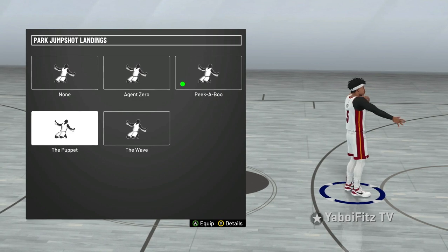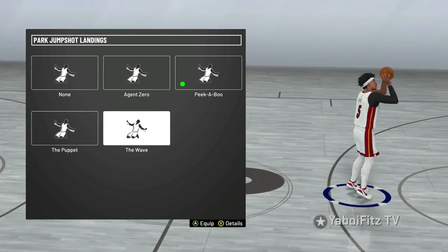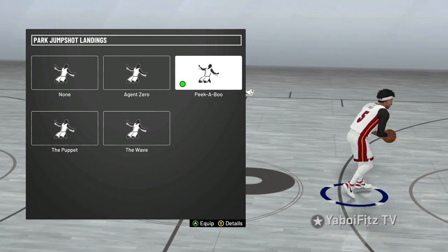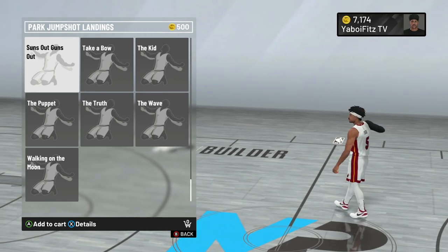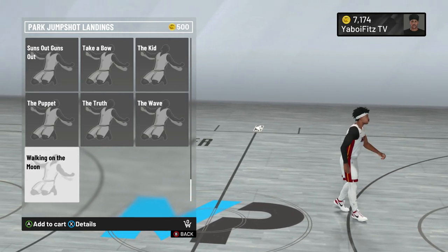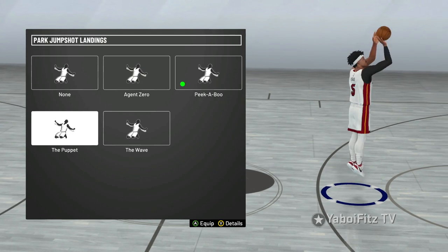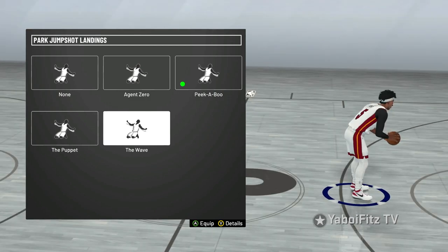Next is the best park landing. We got five of these. The Puppet is really really good — it's like you're getting puppeteered. The Wave is like a wave coming out of your jump shot — very smooth. Peekaboo I use for my non-shooting builds, so when people leave me wide open it's like 'peekaboo I can shoot.' Then we got Suns Out Guns Out, one of the most popular ones. And Walking on the Moon — another really smooth one. For all of these you actually have to be a 93 overall.